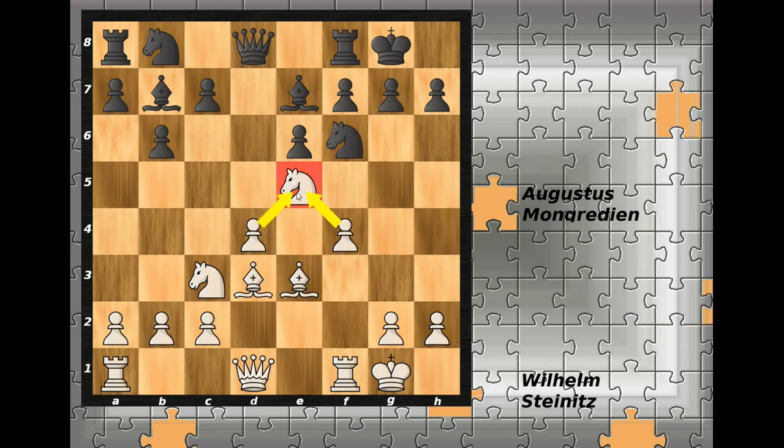Bishop goes to b7 and now f4, further reinforcing the knight on e5. Here black could try knight c6 - let's see: after knight c6 we have a double attack on the pawn on d4. White would probably remove the bishop to doubly defend the pawn, but then after knight c6 is gone, c5 is the threat, undermining the defender of the knight on e5. That is one of the possibilities.